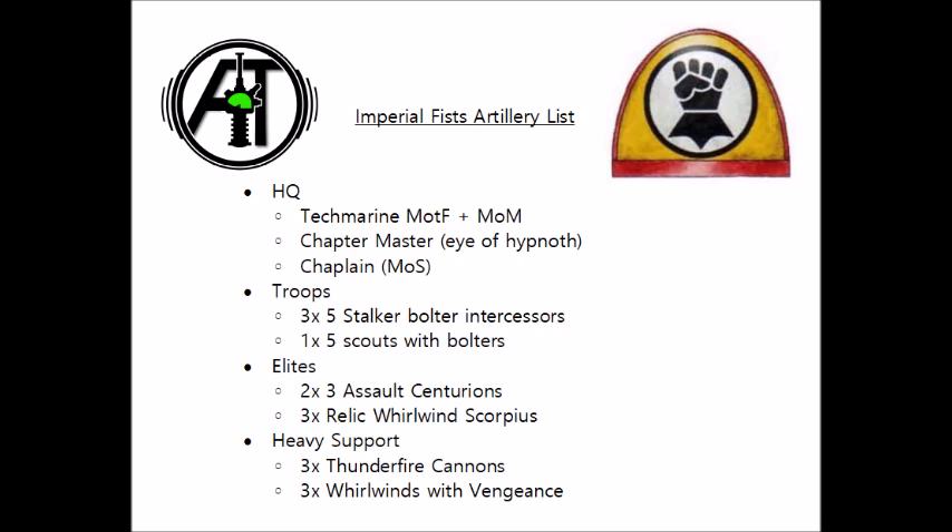With this list I'd aim to play fairly conservatively the first turn or two, to give all the artillery pieces enough time to clear out most of the key threats in the enemy army. Deployment would be absolutely critical here — in particular the Thunderfire Cannons and Scorpius Whirlwinds aren't generally going to win in a straight fight against conventional firepower, so we need to use every scrap of line of sight blocking cover to make sure they don't get gunned down turn one. All this anti-tank firepower will make it an absolute nightmare for a lot of vehicle lists in the meta, with Thunderfires doing 2 damage each per successful wound, and the Vengeance Whirlwinds and Scorpius Whirlwinds doing an average of 3. The Chaplain's plus 1 to wound can certainly help against the closest targets, and we could also think about using Tank Hunters to give another plus 1 to wound if it's worth the CP cost in an early turn.